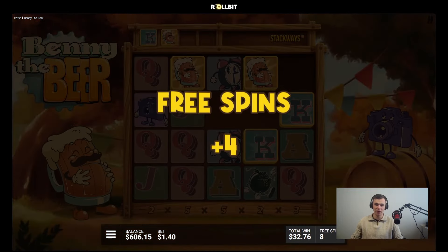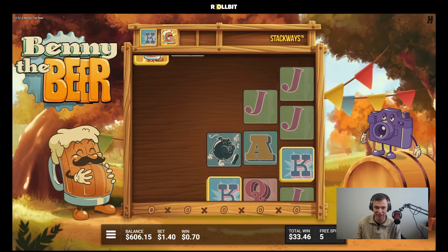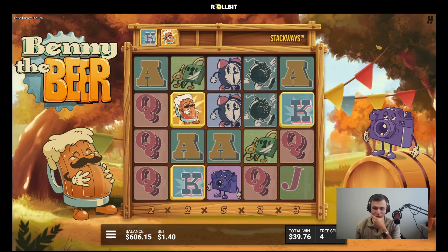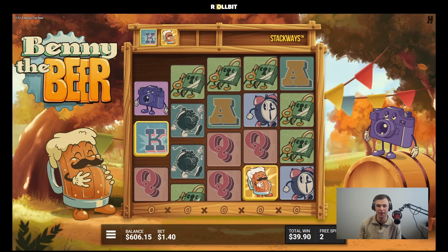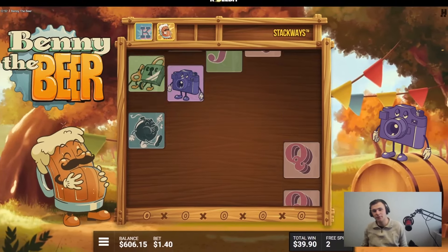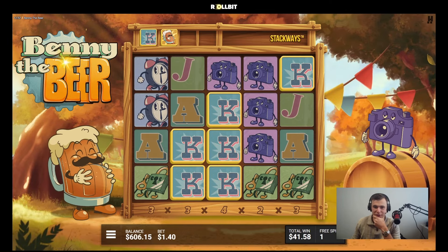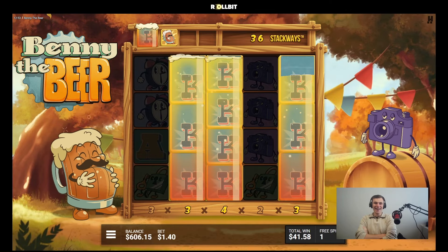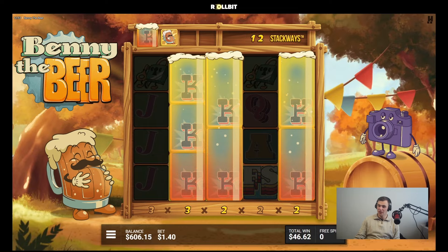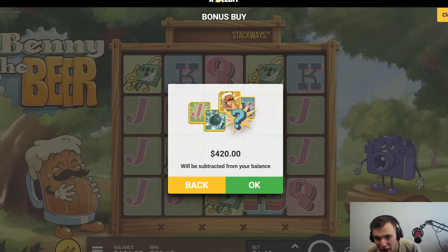Oh nice, re-trigger plus four spins! That's somewhat okay right? 630 — that's not good at all bro. Benny, we need like Bennies all the way. Oh no, two more spins, come on! I'm still very confused on this whole Benny stuff. Come on bro, Benny hit us up. No — okay, 50 bucks back. We're losing so fast, what is happening?